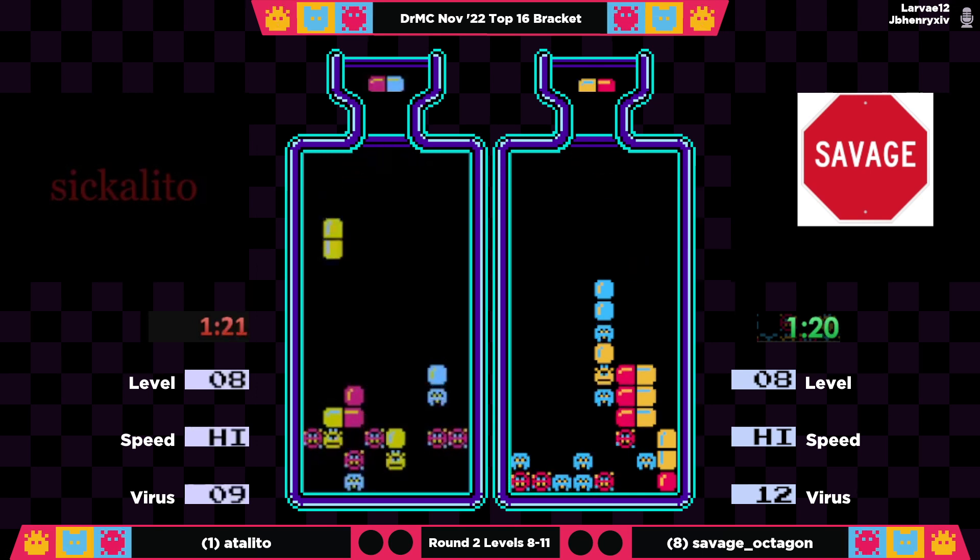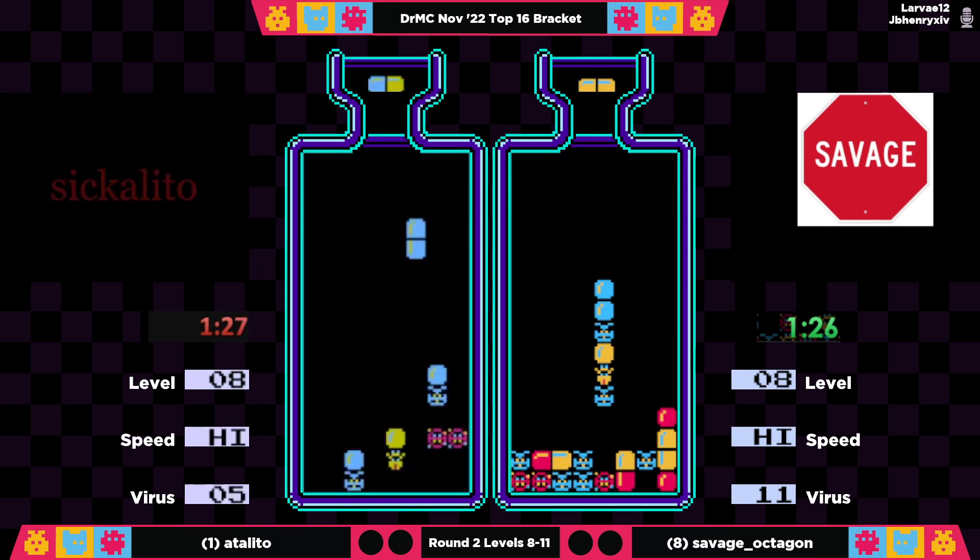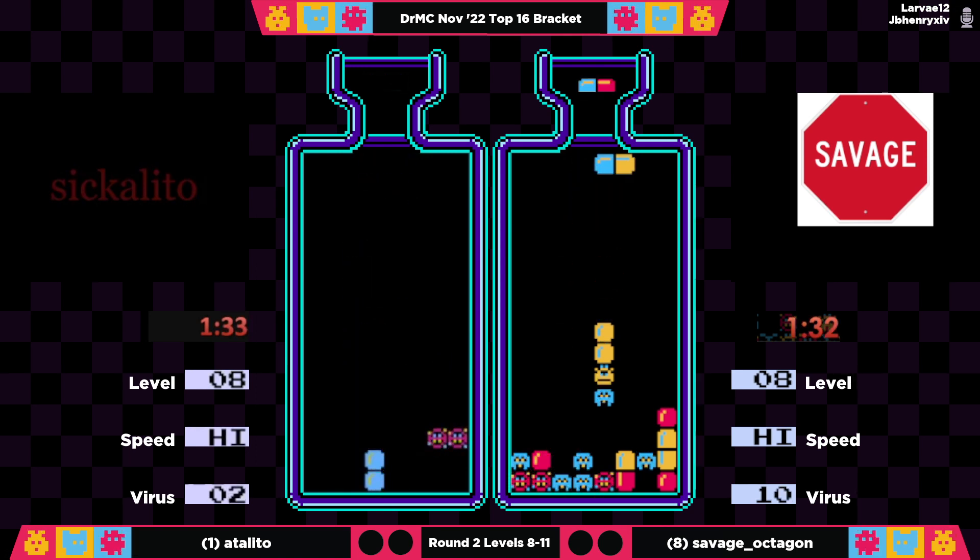It does eat drop time, but it is efficient — it gets garbage off the board. It's a very, very blue heavy board for Savage Octagon. She's down to 11. As we hit 90 seconds here, it is Adelito down to four, and now will be down to just a couple.